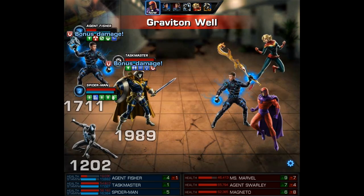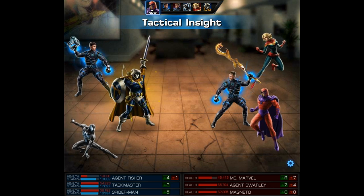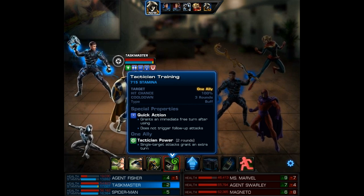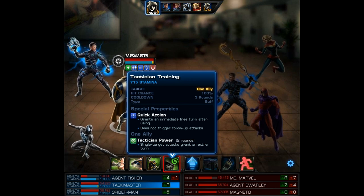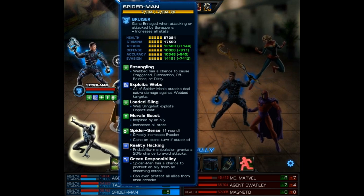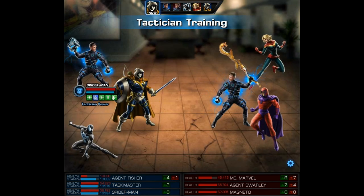The Graviton Well does very little damage and it does trigger Photographic Reflexes, Tactician Power, and Tactical Insight — so this is the Tactician bar I was talking about. It does have Tactician Training so we can give Tactician Power to one of our teammates, which will make their single target attacks grant an extra turn. I'm going to give that to Spidey so he can set his own attacks up — and of course because he's the big damage dealer.